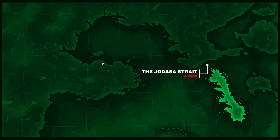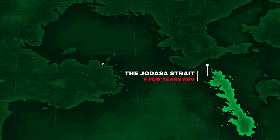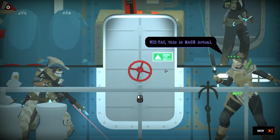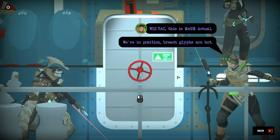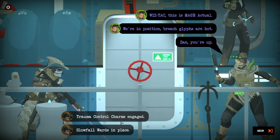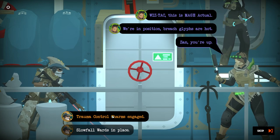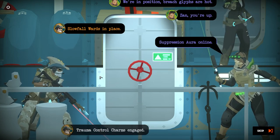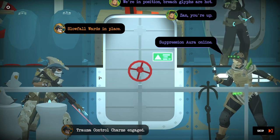I'm a default wizard. Who's Tack? This is Mage Actual. We're in position. Breach glyphs are hot. Zane, you're up. Trauma control charms engage. So far wards in place. Suppression aura online.